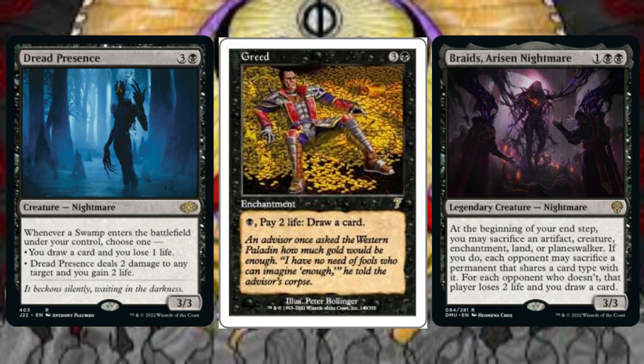Whenever a Swamp enters the battlefield under our control, Dread Presence provides us with two options: either we draw a card and lose 1 life, or this nightmare deals 2 damage to any target and we gain 2 life. We can pay 1 black mana and 2 life to have Greed draw us a card — note that this loss of life is negated by the presence of our general alongside this enchantment. At the beginning of our end step, Braids, a Risen Nightmare, allows us the option to sacrifice an artifact, creature, enchantment, land, or planeswalker. If we do, each opponent may sacrifice a permanent that shares a card type with it. For each opponent who does not, that player loses 2 life and we draw a card.